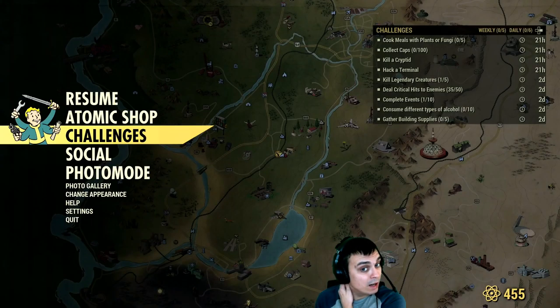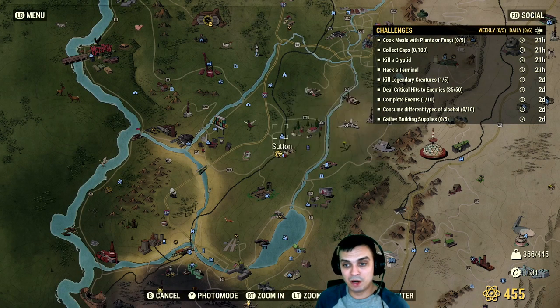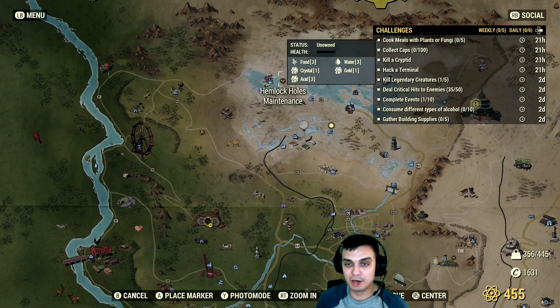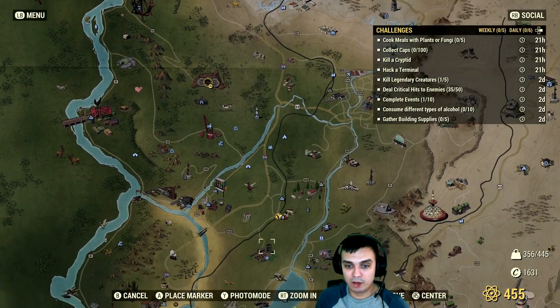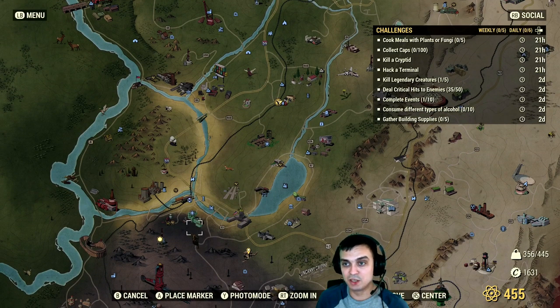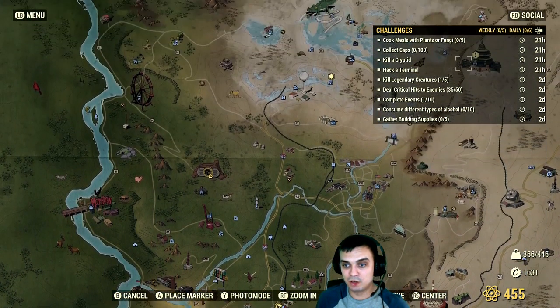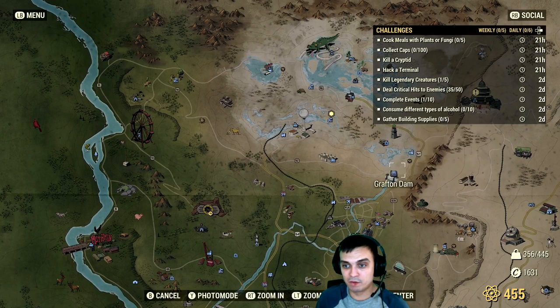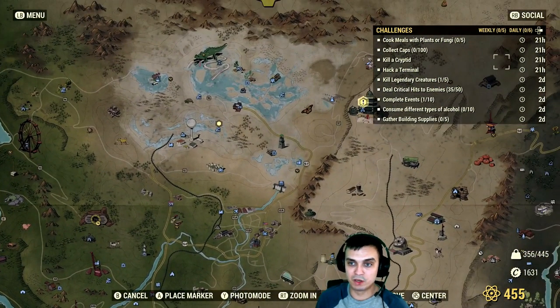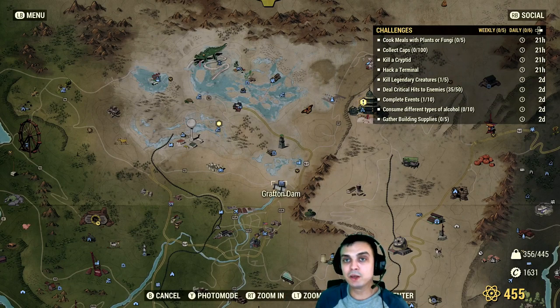I usually kill my monster at Grafton up here, because this is the first workshop I always take. Lower-level Grafton monsters can be found in the area between the Charleston station. For hacking a terminal, I usually do that at the Grafton Dam. Someone told me there are terminals at the Charleston fire station, but I don't have it in my locks on PC. There are a lot of other locations where you can hack terminals, but Grafton Dam is the one I prefer. You'll need hacking level 3 to do it.